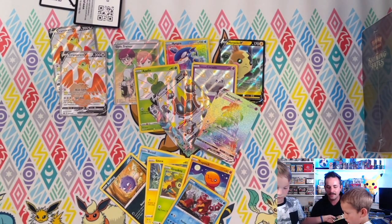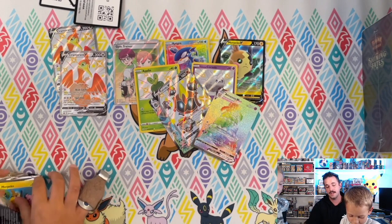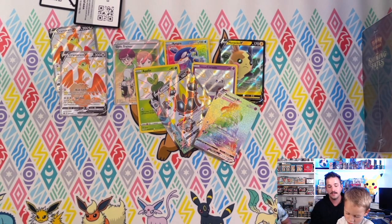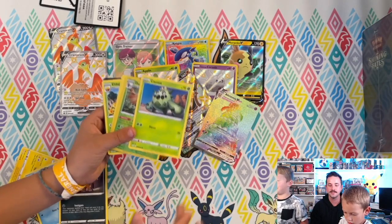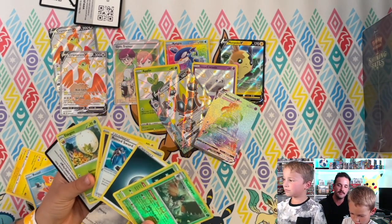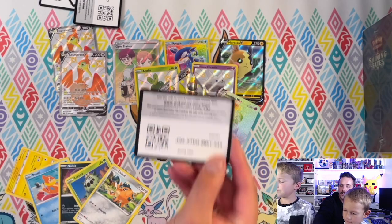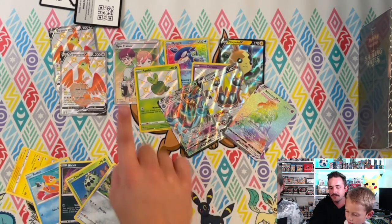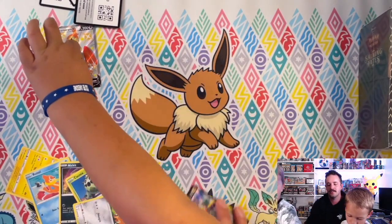Caden's got the last pack — last chance to get a Charizard, which would be an instant win. Eevee's face, Cade. And no Charizard — we got a Celebi, a regular rare. Thanks Cade! Look at all those hits, dude — that was awesome. One, two, three, four, five, six, seven, eight hits total. Good luck Jesse — the tins set the bar high.